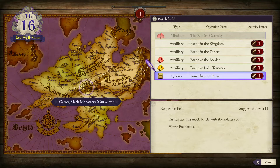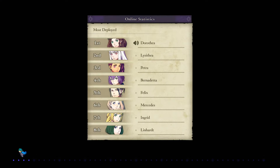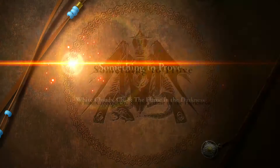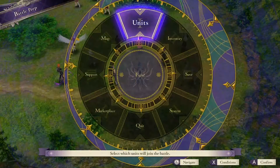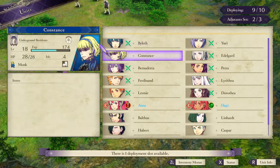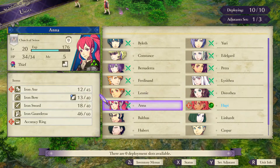Welcome back to another episode of our Fire Emblem Three Houses playthrough. The last two episodes were pretty hectic going through two different paralogues, so today's episode is going to be a little less battle intensive. We're going to start off with a quest — these quests tend not to take as long. Let's get into this quest 'Something to Prove,' where we're doing a mock battle against a different house.